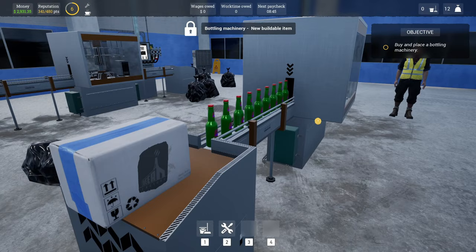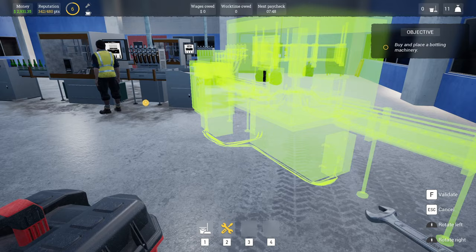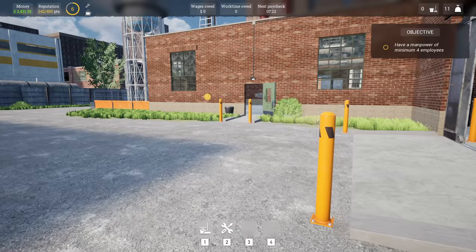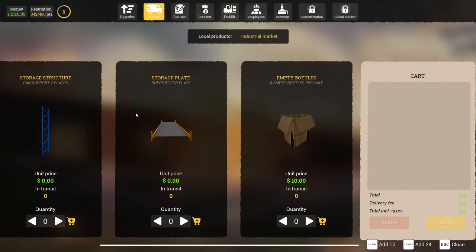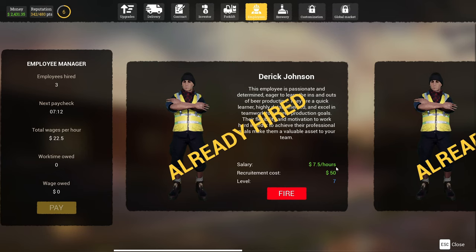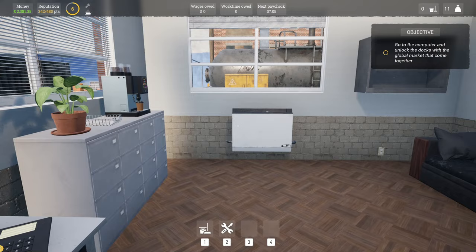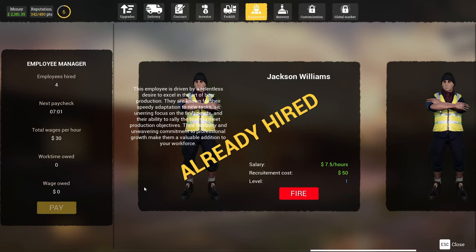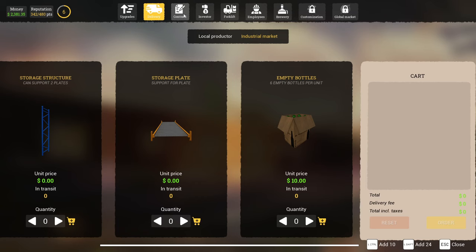Buy and place a bottle in machinery — we've already got two, why is it telling us to buy another one? We need four employees, so let's go hire the next person quickly. We need to go to the computer and unlock the docks with the global market — they come together. You are joking. I'm going to have to take out another loan. Let me just do the seven and a half grand one because we can make it back from contracts anyway.